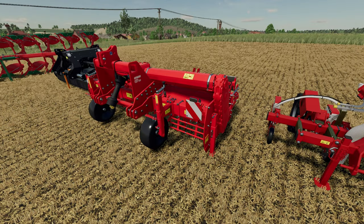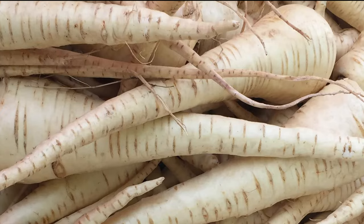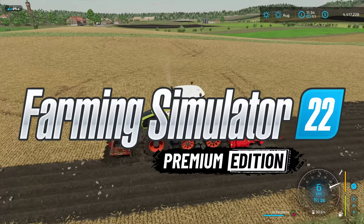Tillers, plows, ridge makers, and seeders are all needed to get your brand new crops — carrots, red beets, and parsnips — up to max yield here in the premium expansion for Farming Simulator 22.